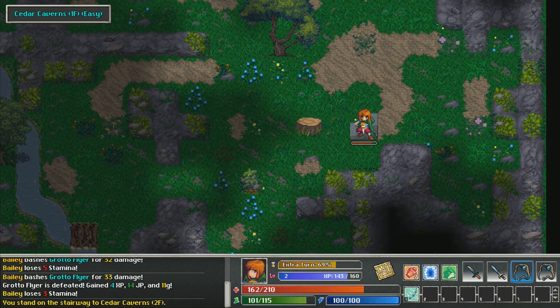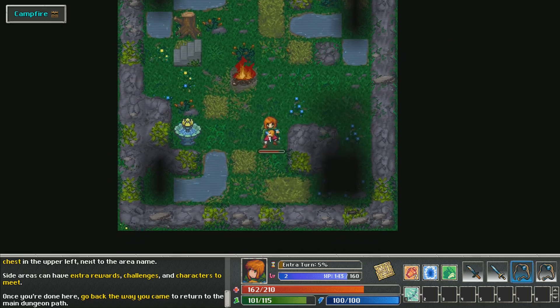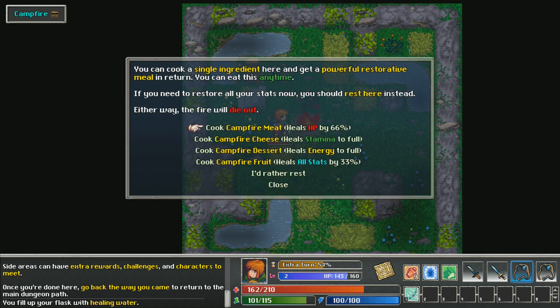You found a side area! Side areas are marked with treasure chests in the upper left next to the area name. Side areas can have extra rewards, challenges, and characters to meet. Once you're done, go back the way you came to return to the main dungeon path. There's a nice little place to rest here with a campfire — you can cook something special over the fire as well. You can cook simpler greens here and get a powerful restore from a meal in return, or rest to restore all stats now. Either way, the fire will die out.